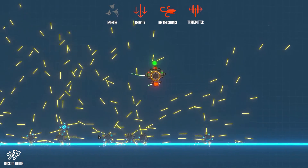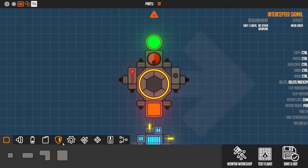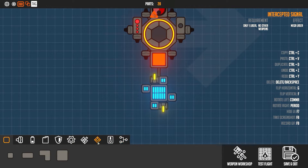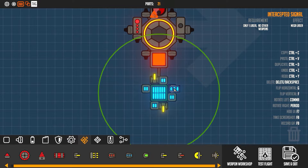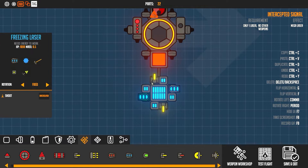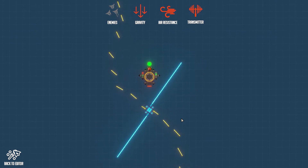You could also have stuff like drills on this, or instead of these two here what you could do is use a flamethrower, shotgun, or lasers. That should be enough to get them to spin, just not as fast.